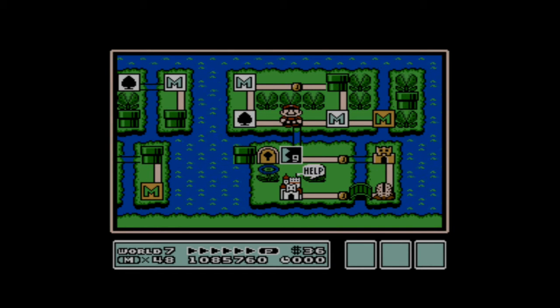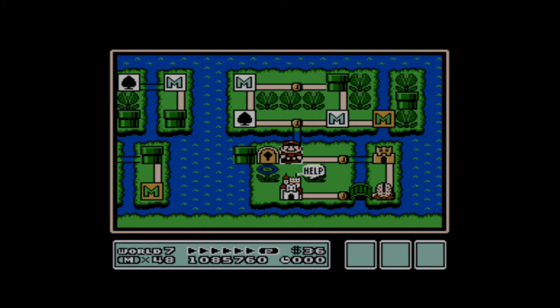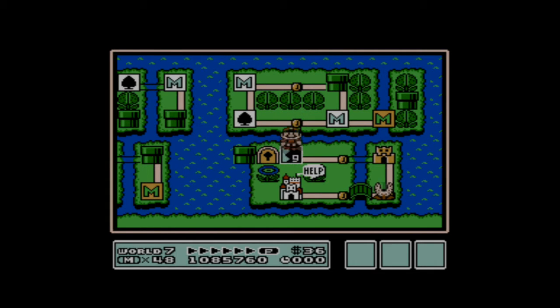Hello everybody, this is Ultimate Lifeform RB, and welcome back to the Super Mario Bros. 3 Playthrough. In our last episode, we continued our journey through World 7 Pipeland, and in this episode we are set to begin the final stretch — the home stretch — and hopefully we can finish off World 7 and finally make our way to World 8. We're going to get started with World 7-9.